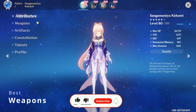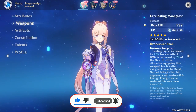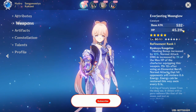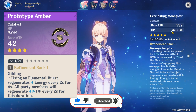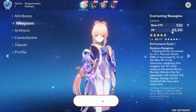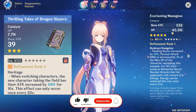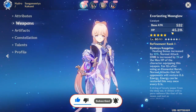First of all, weapons. The best 5-star weapon is Everlasting Moonglow. The sub-stat is HP. The best 4-star is Prototype, which is a craftable weapon from the blacksmith. And then Thrilling Tales of Dragon Slayers is also a good option.